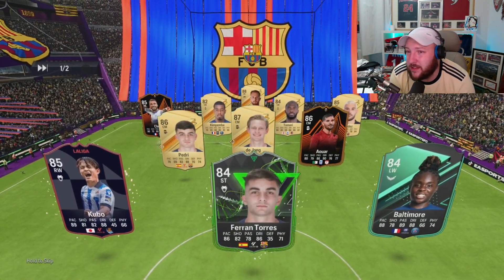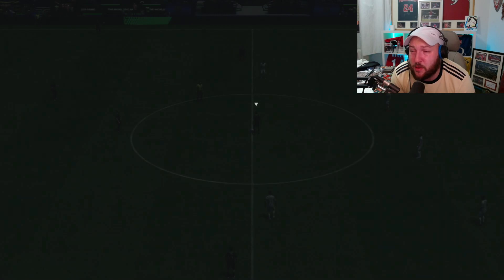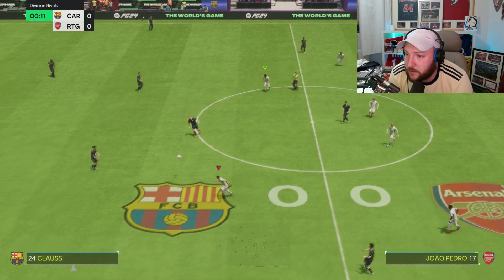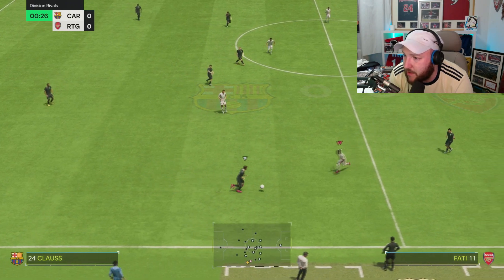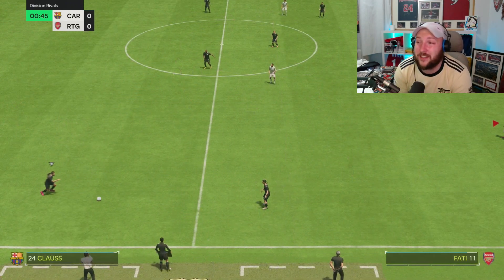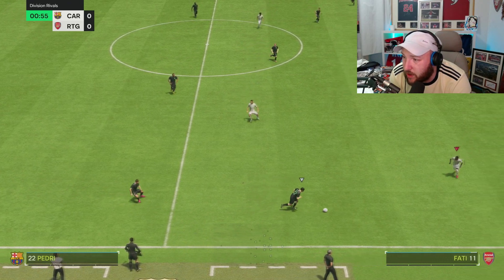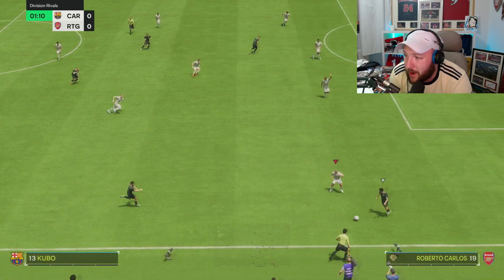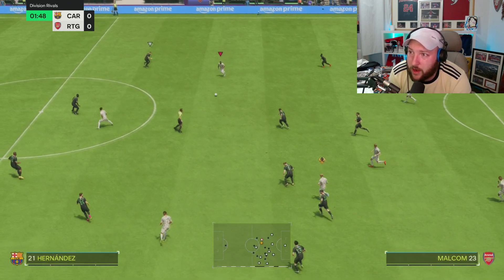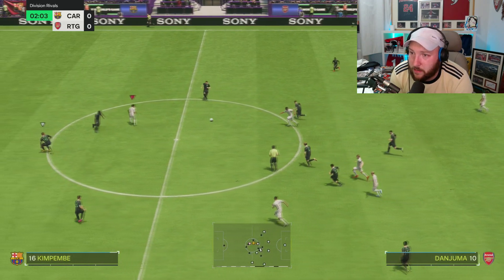Into our second game. What I like about Malcolm is his left-stick dribbling — it's unbelievable, especially with that RB or R1 dribble that opens up a lot of space. Not only that, he's very clinical. The only thing I don't like is the three-star weak foot — it comes down to personal preference, I do like players who have four-star weak foot.